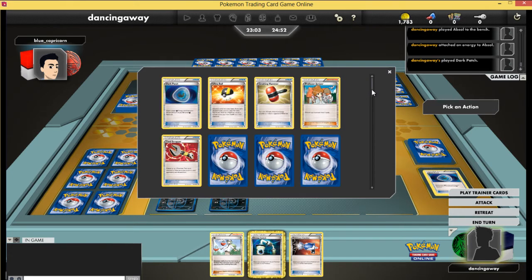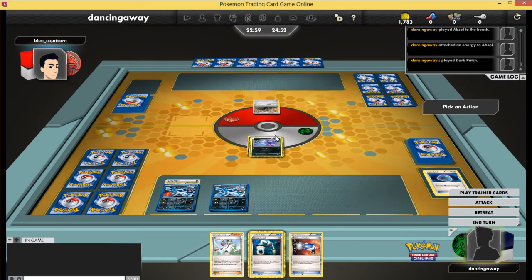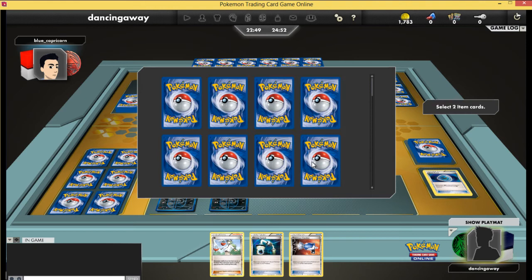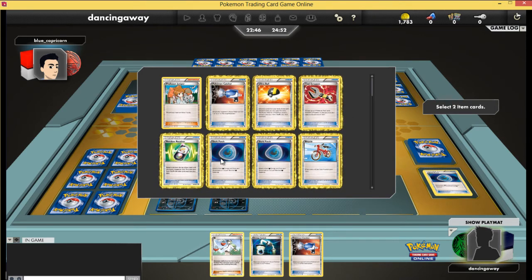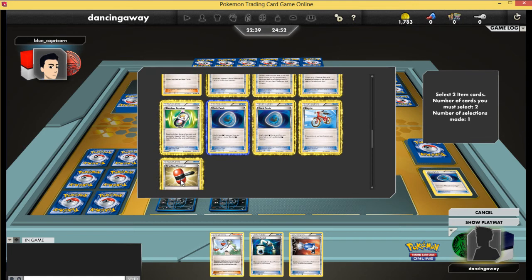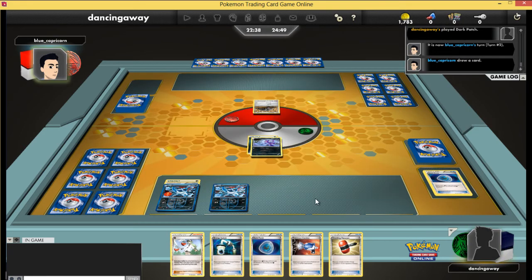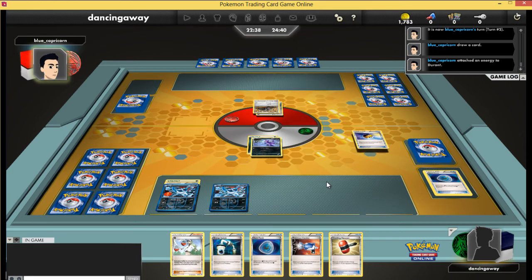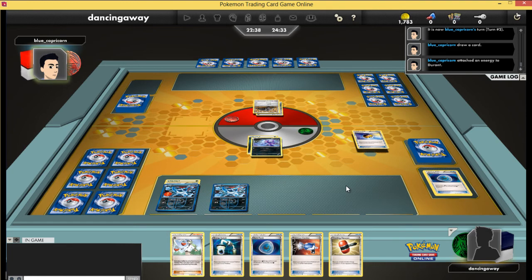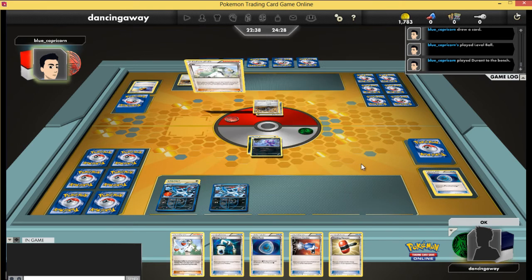So I want to be building up my Absol. I'm getting a Junk Hunt off here — I'm checking my discard to see what I've got. I get Junk Hunt off turn one, and because I've got that Energy Switch in hand I can guarantee the attack with Absol next turn, since I've already got one energy on there and there's an energy on the Sableye. My Absol is going to be doing effectively 20 damage times the number of Durants in play.